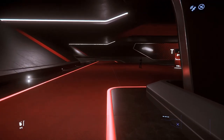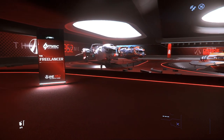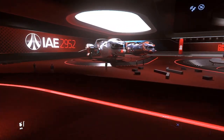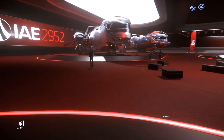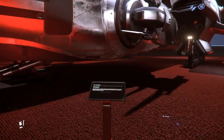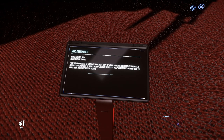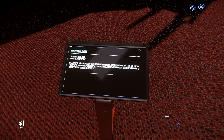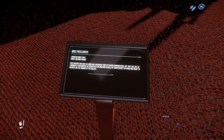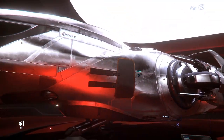Here we are in Hall 5, and this is what MISC is really known for: the Freelancer Series. Freelancers are used as long-haul merchant ships by major corporations, but they are just as frequently repurposed as dedicated exploring vessels by independent captains who want to operate on the fringes of the galaxy. That is the basic Freelancer right here.